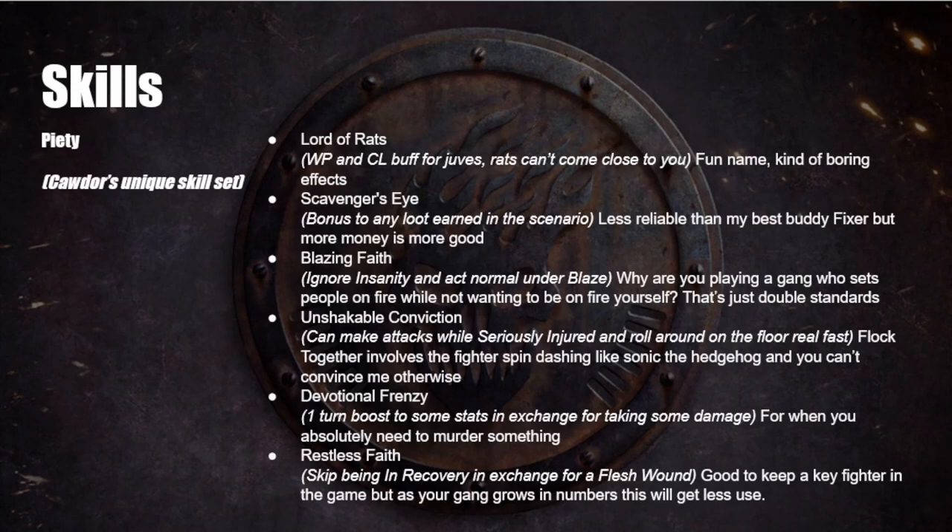Specialists and juves will at some point get access to the Ferocity skill tree — the ever-useful Nerves of Steel can make potentially quite nasty characters later in the campaign, but you don't get this starting out. Now, Piety — Cawdor's unique skill set, mostly only available to the Redemptionist side of things. First up: Lord of Rats gives a Willpower and Cool buff for nearby juves and means rats can't come close to you. It's a really fun name but honestly the effects are kind of passive and boring.